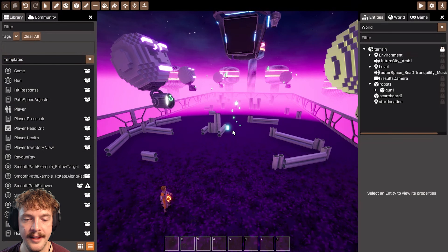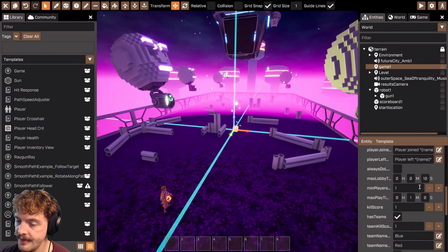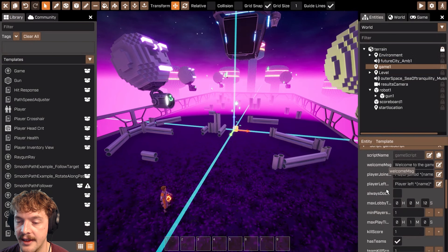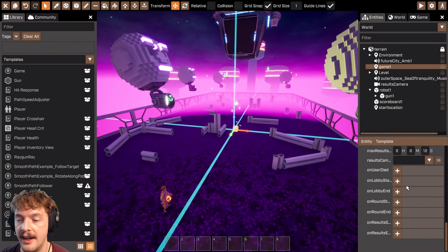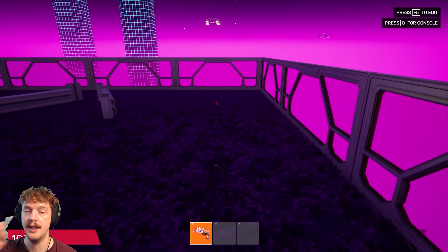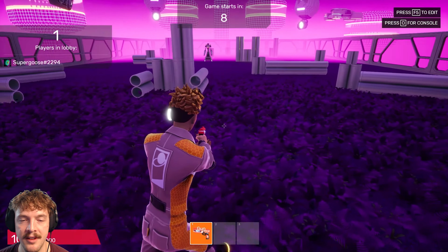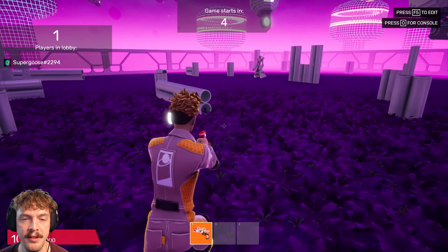Now that I've integrated that with the user, I can stop editing that template. I'll go to the template section in the library, find the game template, and add it to my game world — it doesn't matter where. The game template is essentially a locator with a game script attached, and the game script has all the different settings we might want to use to edit, tweak, and change our game.